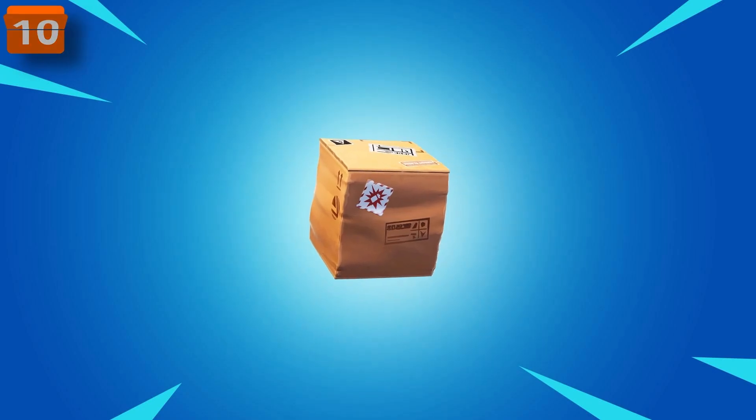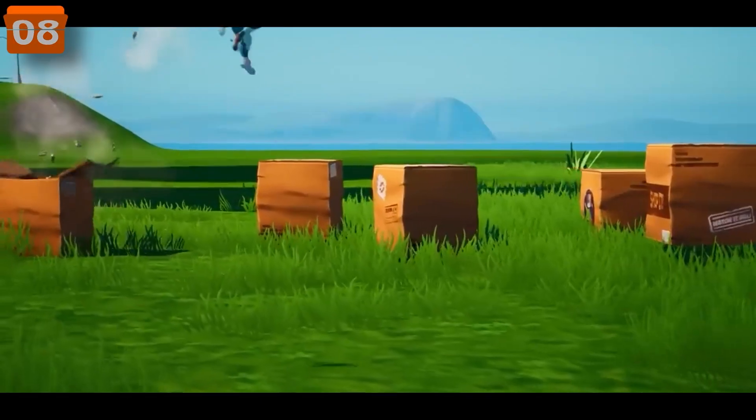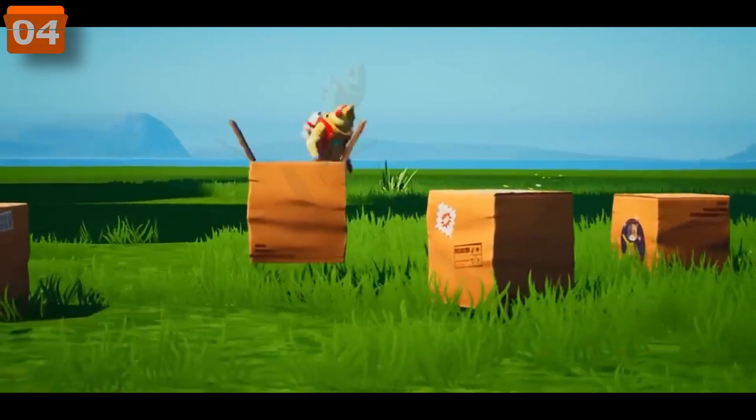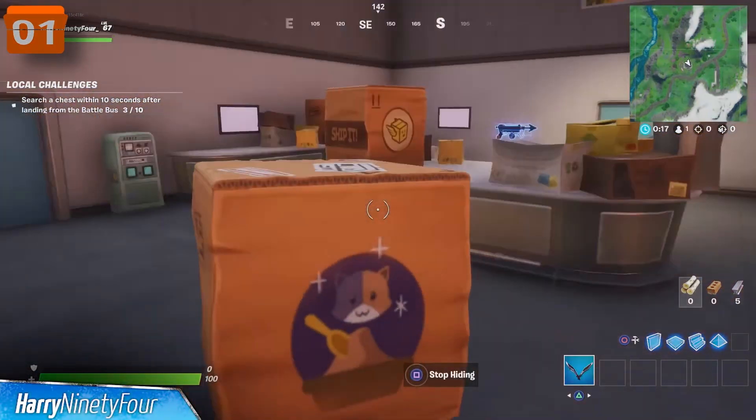One of the funniest OG items is the creeping cardboard. It was randomly added in 2020 and allowed us to hide inside a box and throw it down for extra camouflage. It was fun and a decent strategy if you were a noob.